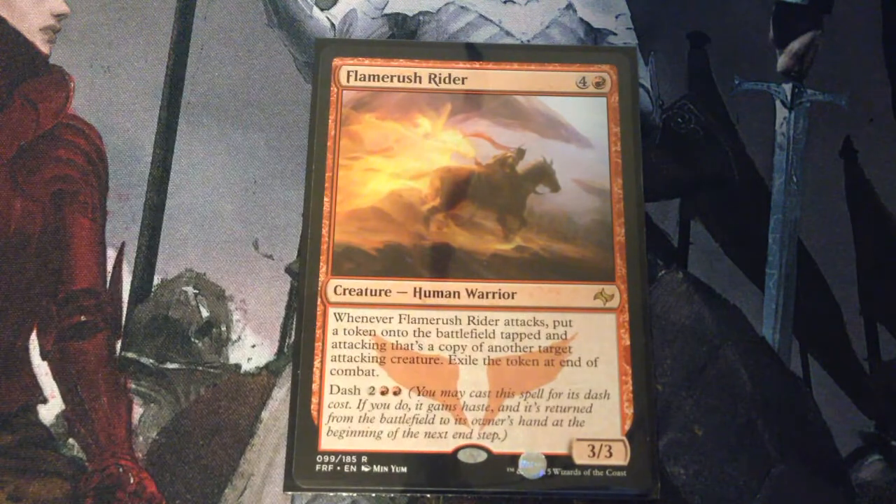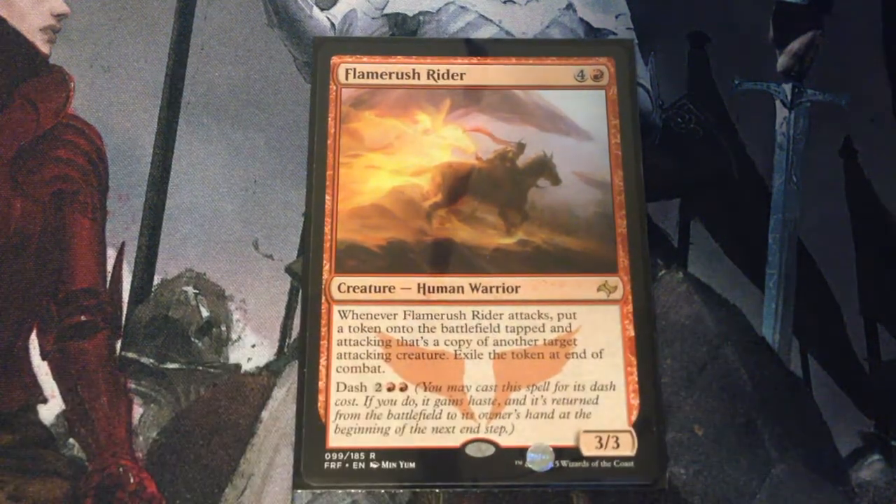Flame Rush Rider — 5 mana for a 3/3 human warrior. Whenever it attacks, put a token onto the battlefield tapped and attacking that's a copy of another target attacking creature. Exile the token at end of combat. It also has Dash for 4.